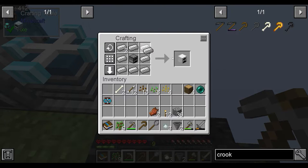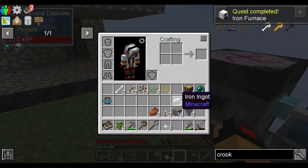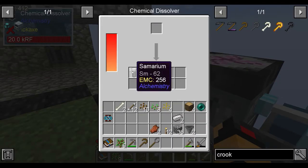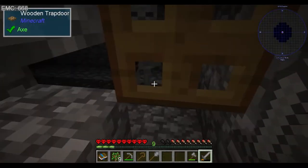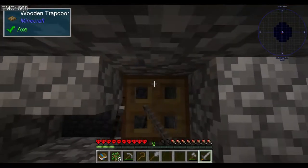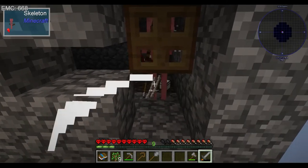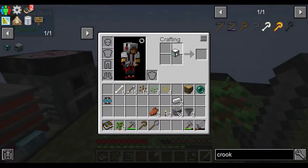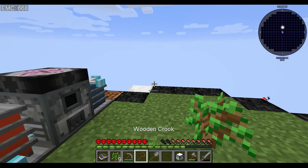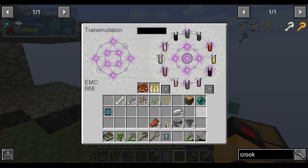Giving us an iron furnace which gives us an increased smelting speed. We've also got some cimmerium. Next up we're going to need a lot more iron, because what we're after is going to require fifteen pieces of iron next.